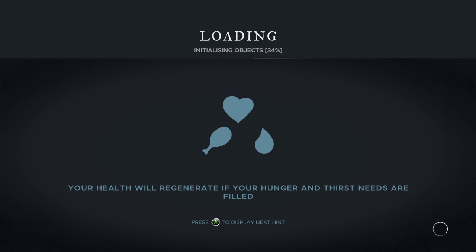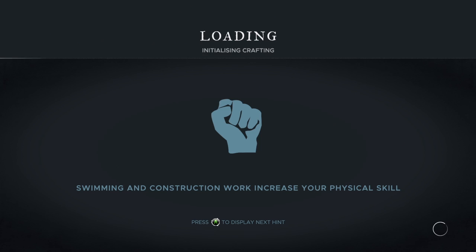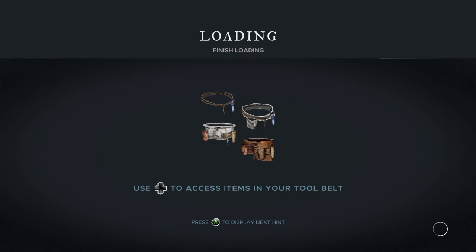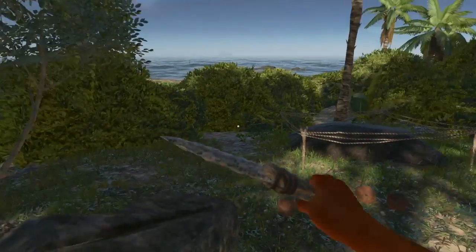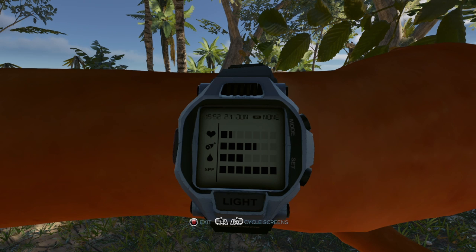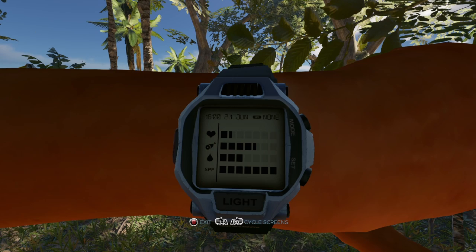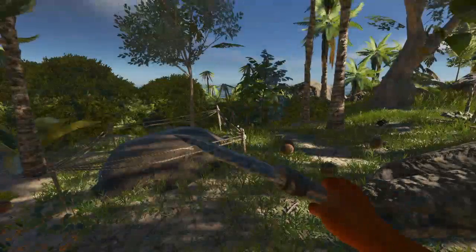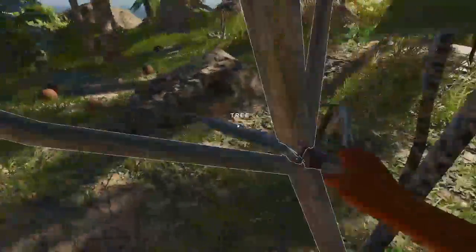Two things I've been thinking about from our last session: water and inventory. Last time we made the second water collection station, which is great. When it rains, we'll get double the water we got before. I'm thinking there are better inventory belts that we can make, so I'd like to let the crafting drive where we go next. Let me get Drew out of the sun.